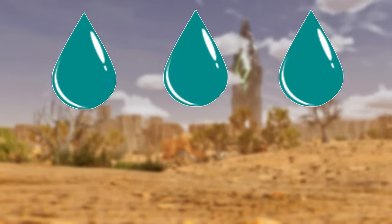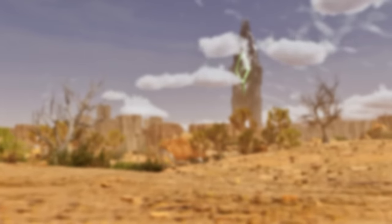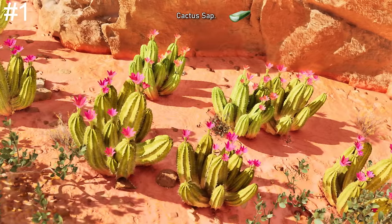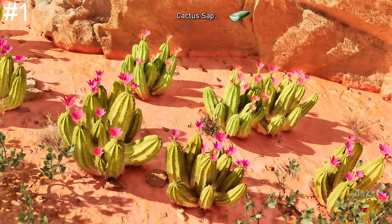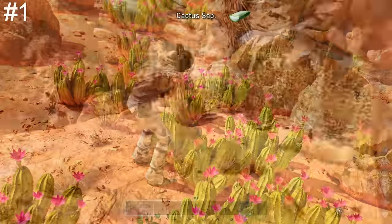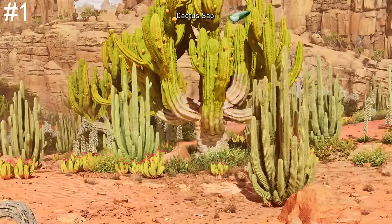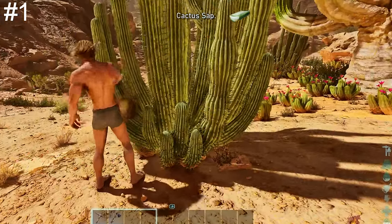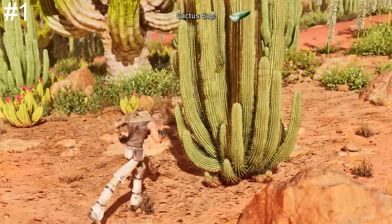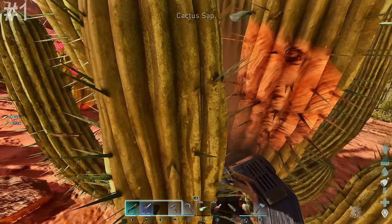Kicking things off, let's focus on keeping you well hydrated, which can be a big problem on Scorched Earth due to the intense heat and lack of water. Cactus sap is the most accessible source of water. It comes in two different forms: the small cactus bushes, which can be found very commonly in the centre of the map, harvested by hand or more efficiently with a whip or metal sickle.